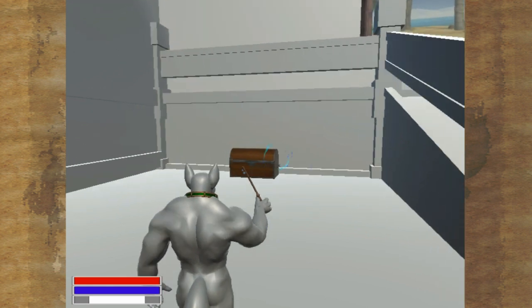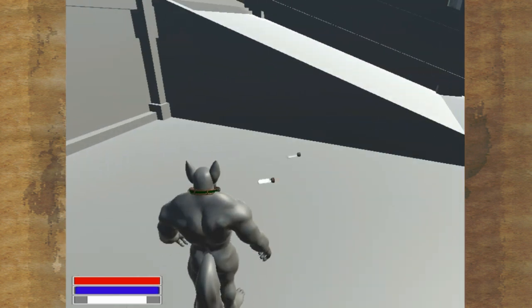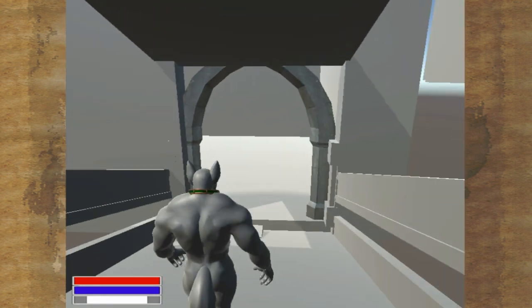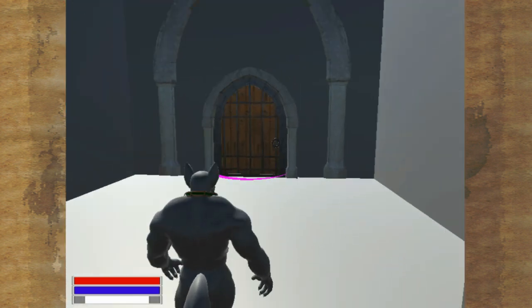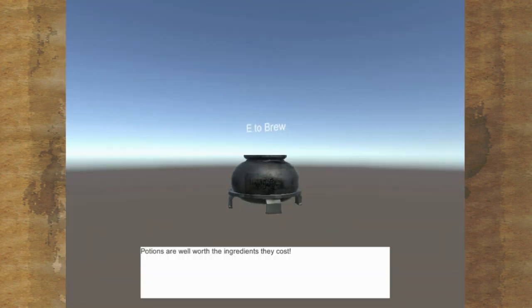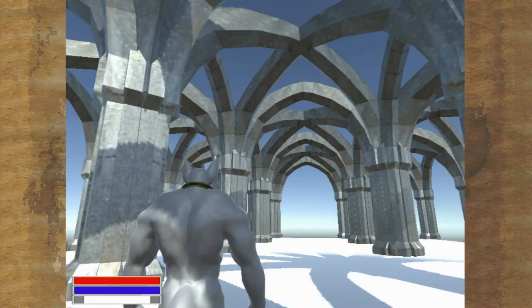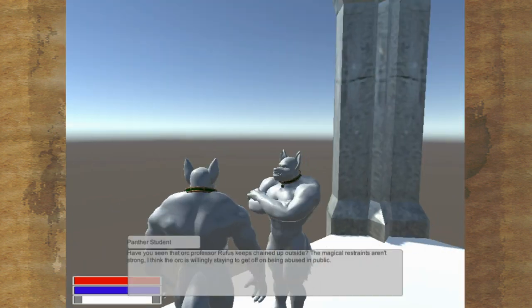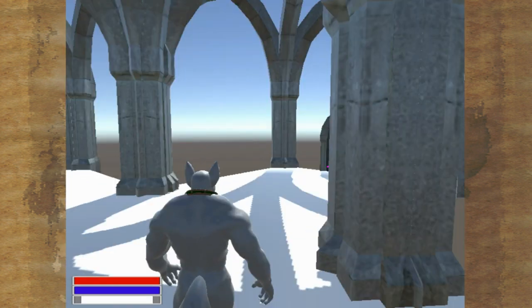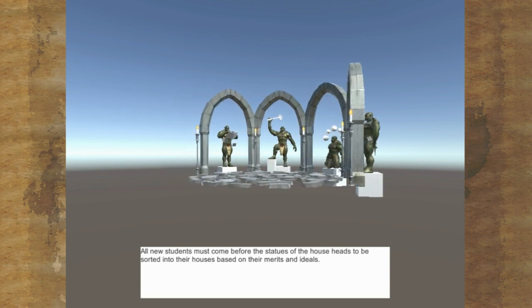Here we have some chests. Let's open them with the Apertem spell, which is your unlock spell. We got a bunch of empty vials and a cum vial. Let's come down here to the Panther House common room — it's pretty basic but it's going to look very dungeon-y as it should. Over here we have some Panther House students. They have a lot to say depending on whether you're in the same house or opposing houses — they just have a fairly dynamic chat system.